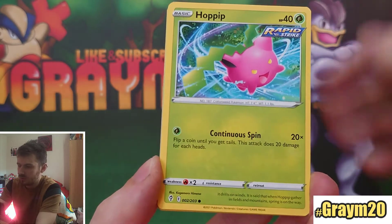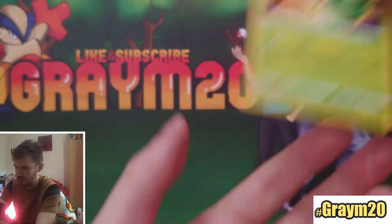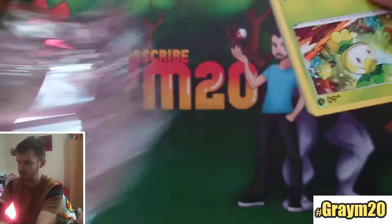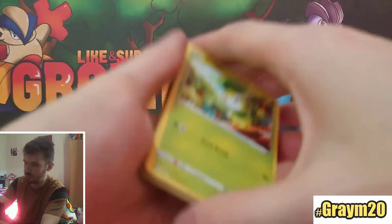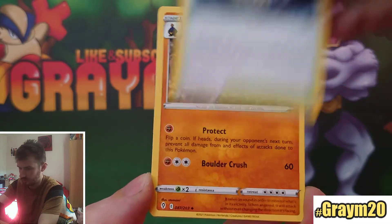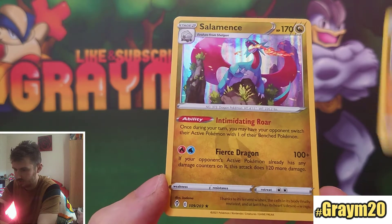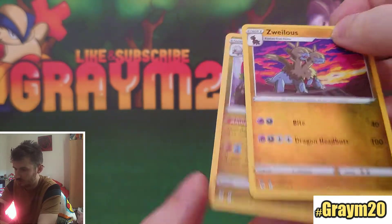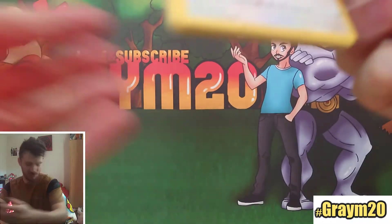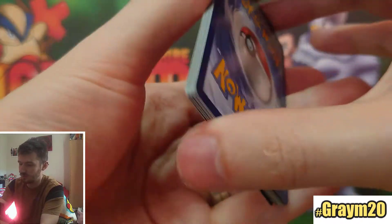Next pack: Flygon, Floette, Hoppip, Hitmonchan, Flapple, Tentacool, Pikachu, Lilligant. Next pack: Dream Ball, Stony Mountains, Rufflet, Rotom, Reverse, and it's a Hollow Salamence. I actually got the reverse rare of that one in the last opening, so getting the hollow is quite nice. Sometimes getting the reverse is actually harder than getting the hollow, because it's in any pack technically, but it's hard to get a reverse rare in some packs.